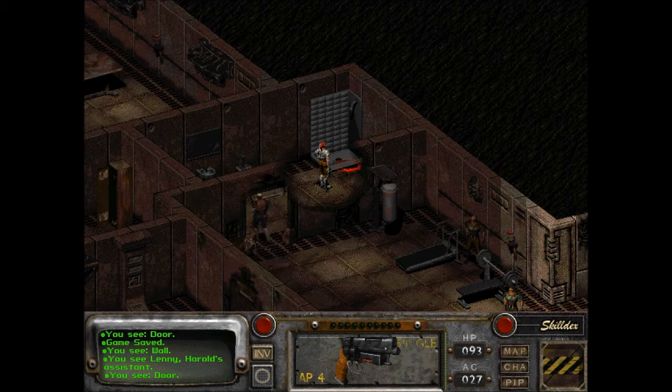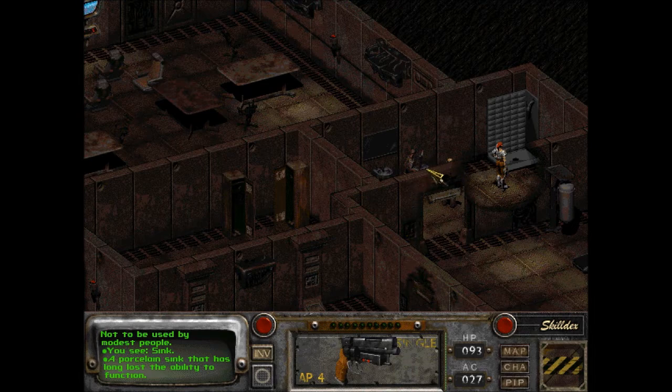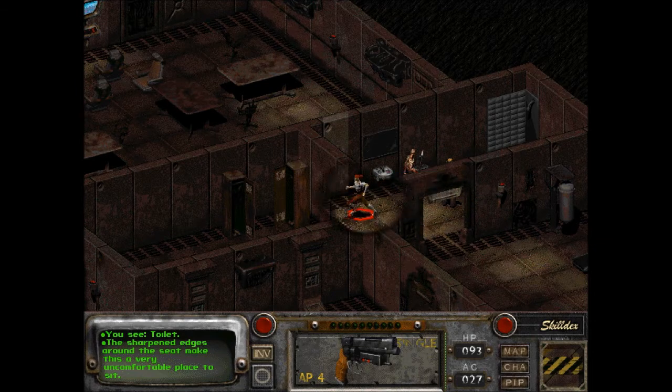This was in Vault 13. A military style shower — not to be used by modest people. A porcelain sink that has long lost the ability to function. This used to be the armory. Sharpened edges — why would there be sharpened edges around a toilet bowl?